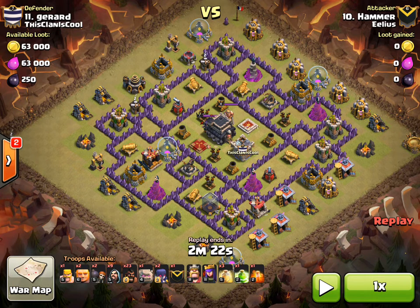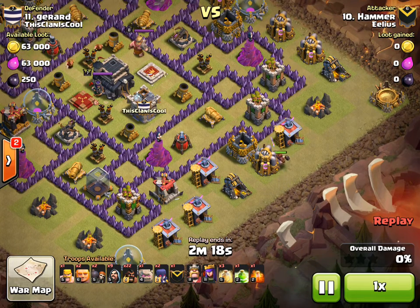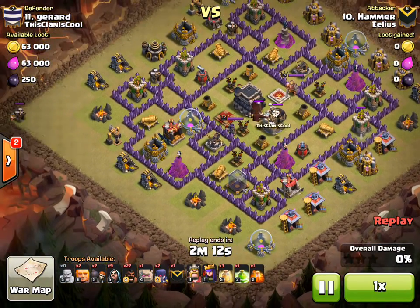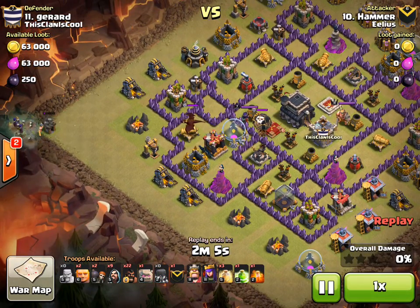Hammer comes in with this attack from around the 8 to 9 o'clock angle. I'll let you watch because it's pretty awesome. He's doing the luring from the bottom here. What he was trying to do is get the hog to go forward and see whether there were any double giant bombs in that area. Unfortunately it went just towards the arch tower, but it still did its job — and that is to lure.